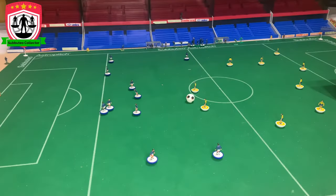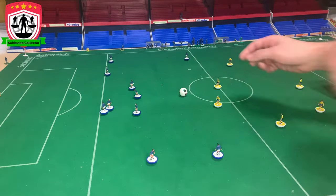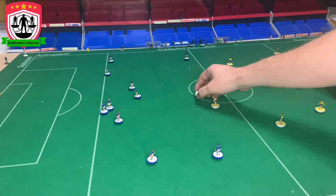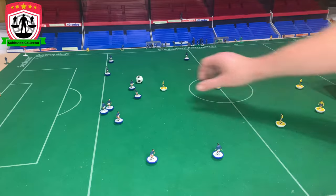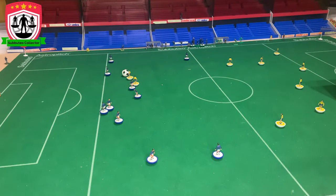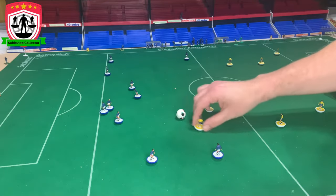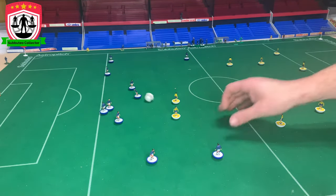Once you've kicked off, the player who kicks off can't touch the ball again. Now let's talk about possession. The team in possession is the team allowed to touch the ball. The attacking team moves forward by flicking the ball. The same figure can only kick the ball three times in a row before another player has to touch it. So: one, two, three — he can no longer touch that ball. Another player on his team must touch the ball first, and then this player can touch it again.